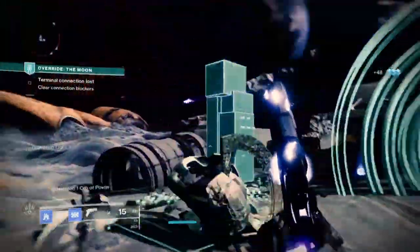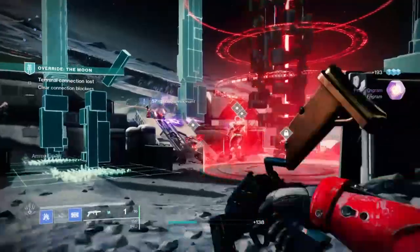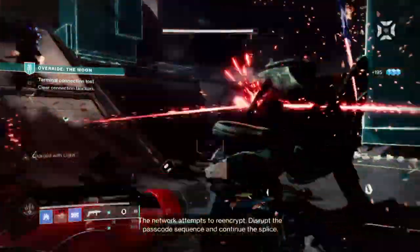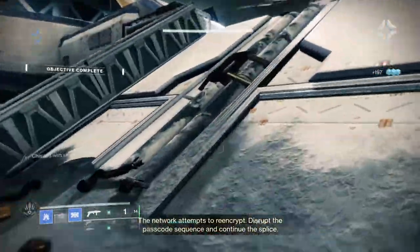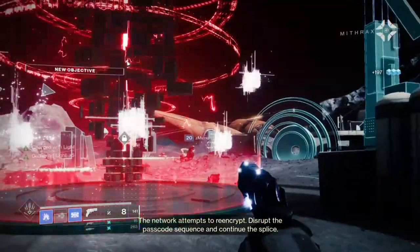In a likely scenario we may come across an enemy where our sidearm can't help us out much but our grenade launcher can. As the grenade launcher is masterworked, we can create orbs of power on kills and gain back our melee from being Charged with Light, still allowing us to utilize the build as a whole even when we sacrifice our primary.